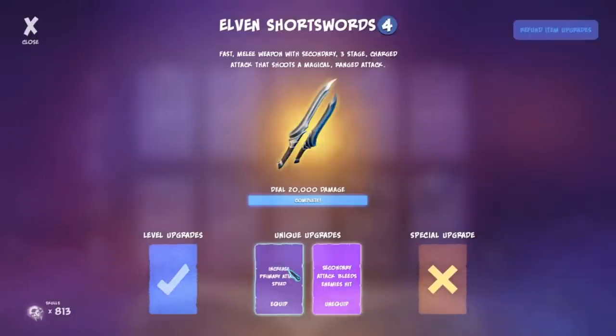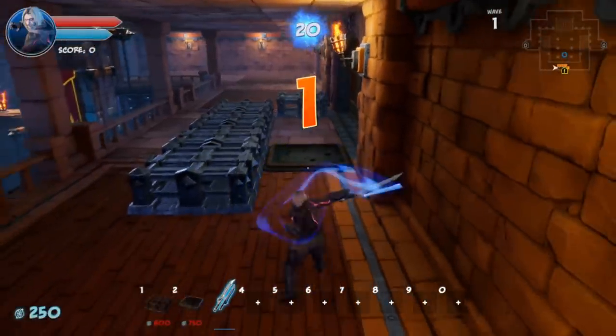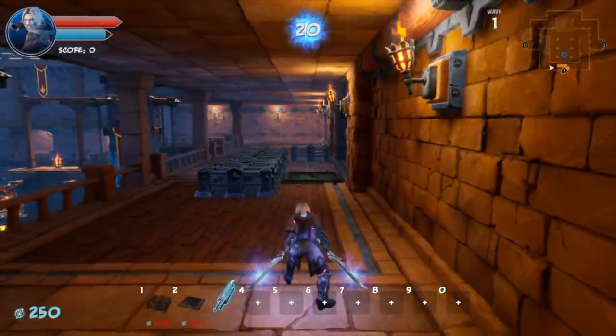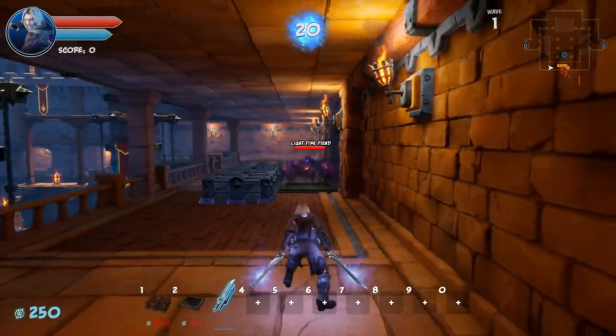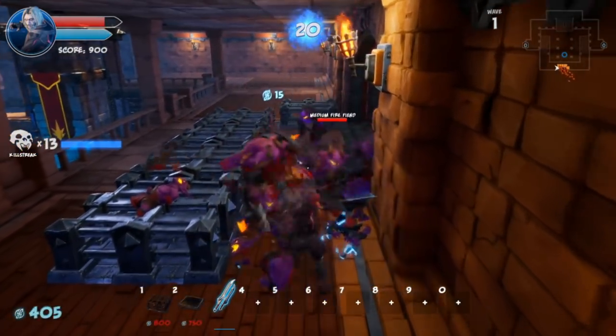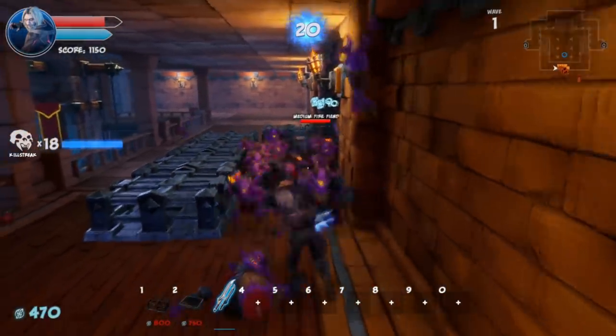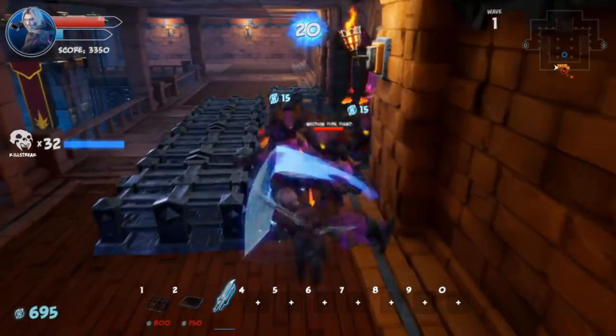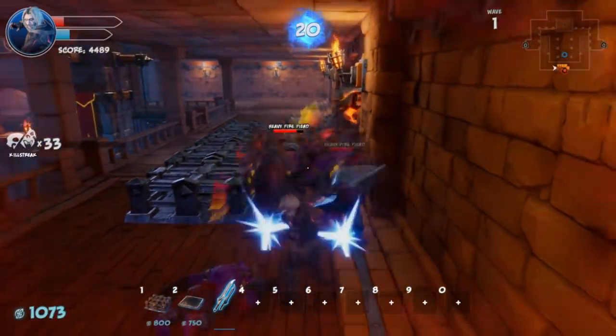The secondary attack bleeds enemies on hit — that's the upgrade you want to take for combos. I need to retest the 'increased primary attack speed' upgrade; I think it still wasn't working. For the steam and official release I'll retest everything they mention in patch notes. The bleed on hit for combos is the reason to use these, but let's jump into the gameplay to see how they actually perform.